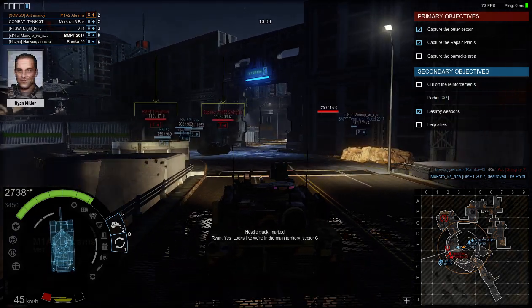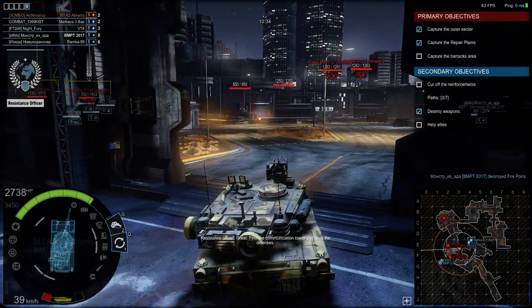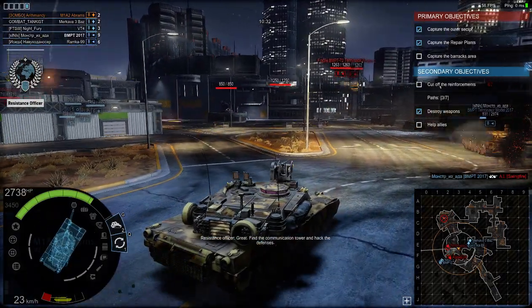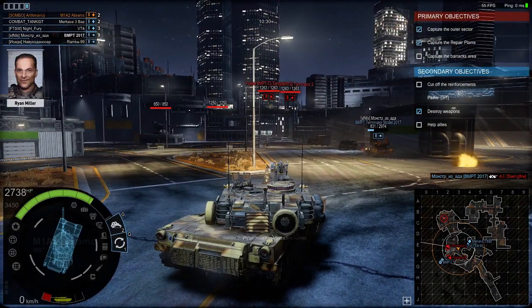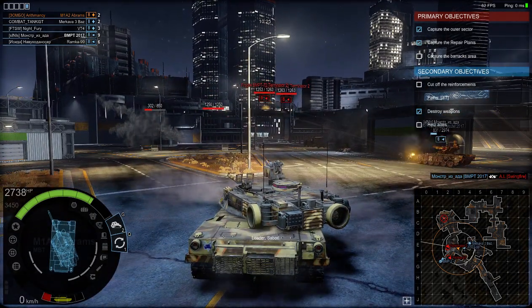Are you in? Yeah, this looks like the heart of the base — it says Sector C. Right, that should be it. Find the comm tower and break in so I can enter the subnet. How do I find it? It's a tower, it's big — use your eyes. Stay there.